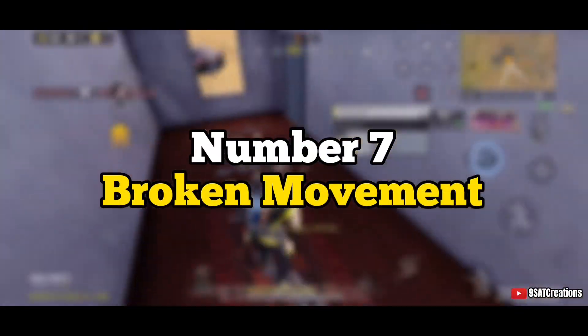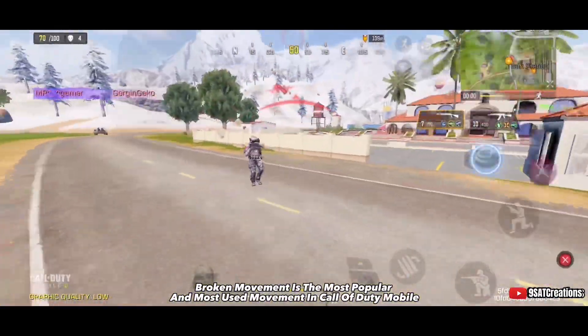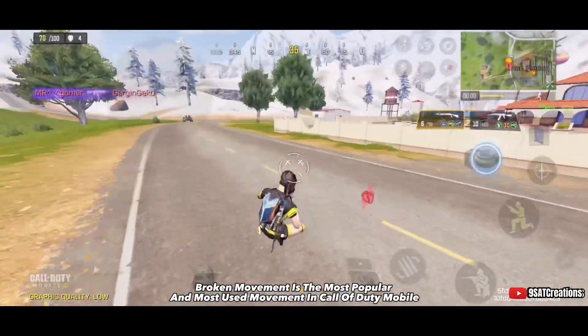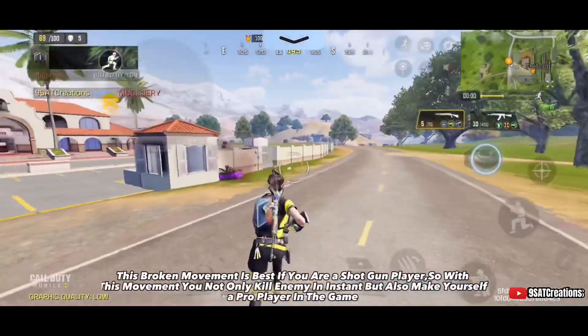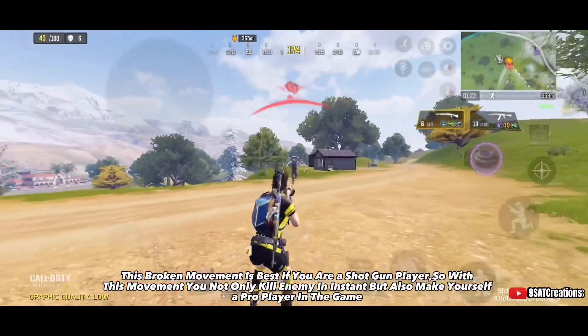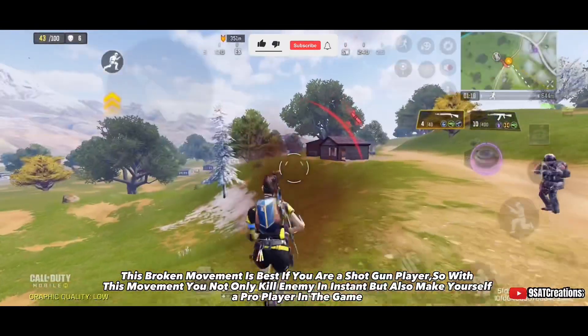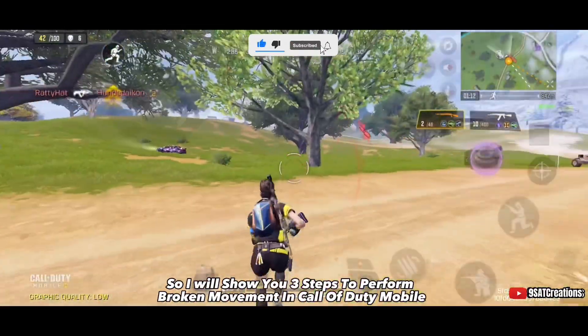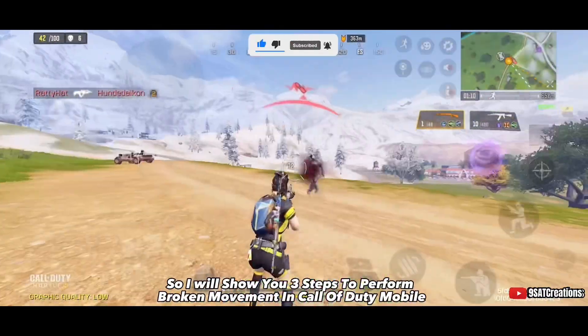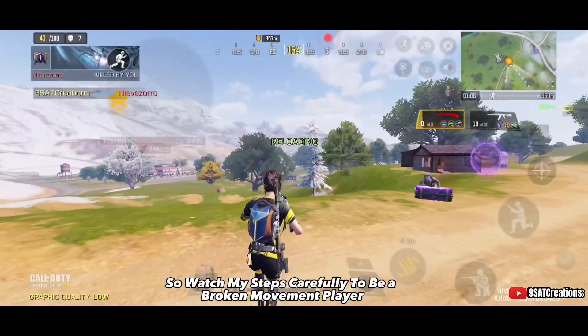Number seven: broken movement. Broken movement is the most popular and most used movement in Call of Duty Mobile. This movement is best if you are a shotgun player — with it you can not only kill enemies instantly but also become a pro player. I will show you three steps to perform broken movement, so watch carefully.